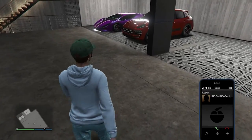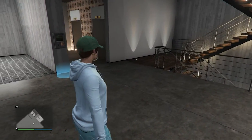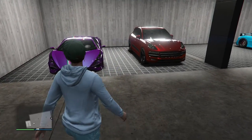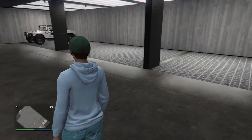We also have double GTA cash and RP on Specialists Plus security contracts. Rockstar says those with the smarts to team up with Franklin Clinton and provide hard-hitting solutions will find double pay on the most challenging jobs available. Simply head to your agency and fire up the Specialists Plus contract from your desktop to start earning extra.